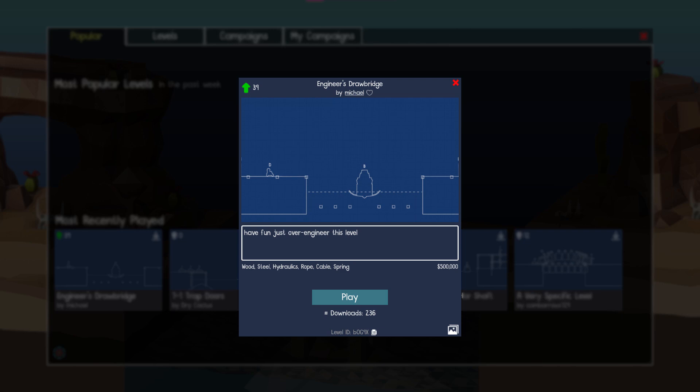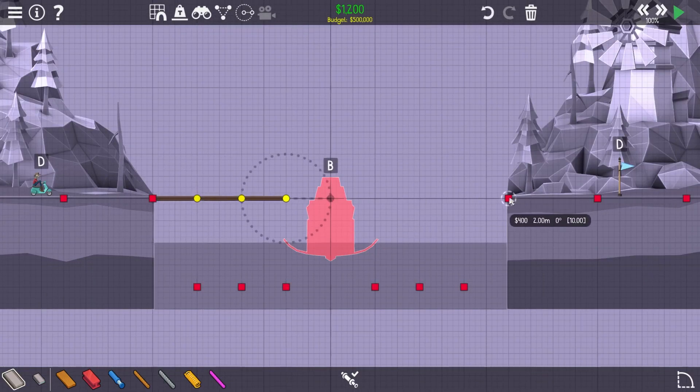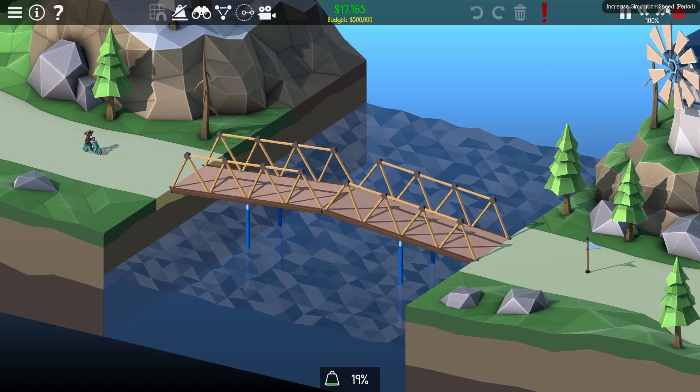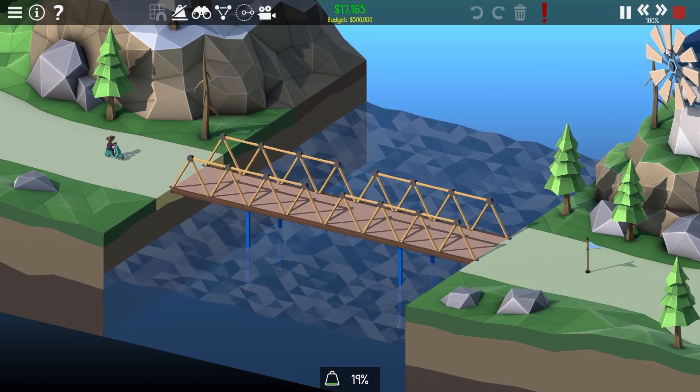I found this level on the Poly Bridge 2 workshop and it was very simple, but the description said to over-engineer it — and engineering is kind of the thing that I do, so I over-engineered it. I ended up making three over-engineered designs for the level, but before that I started by making a very standard and basic drawbridge to get a feel for the level.